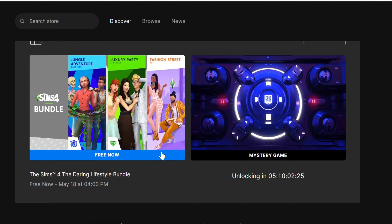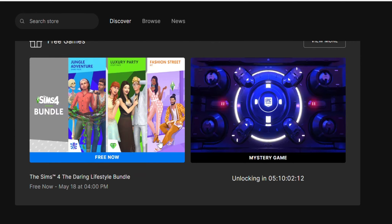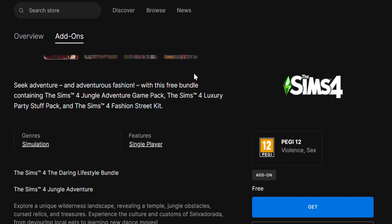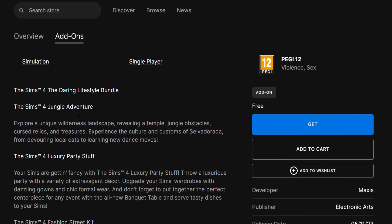You'll be able to redeem three packs for free through the Epic Games website or their launcher. The packs you can download are Jungle Adventure, Luxury Party Stuff, and Street Kit — all three for free. When you click that bundle, it will say it's the Sims 4 Lifestyle Bundle.